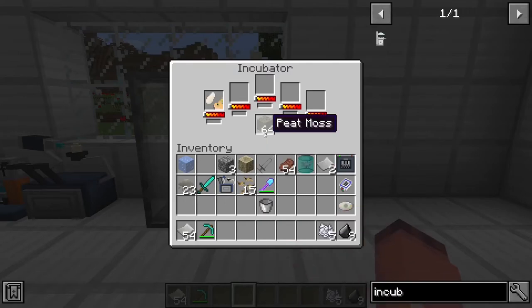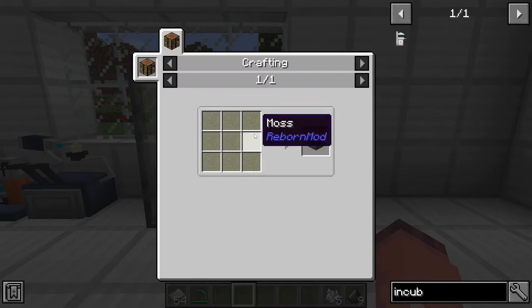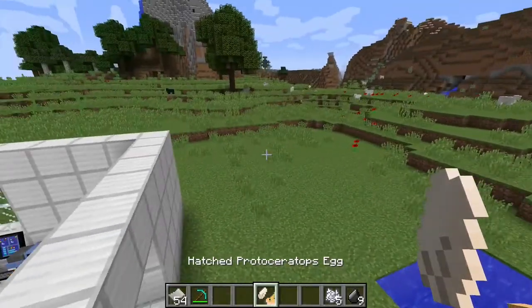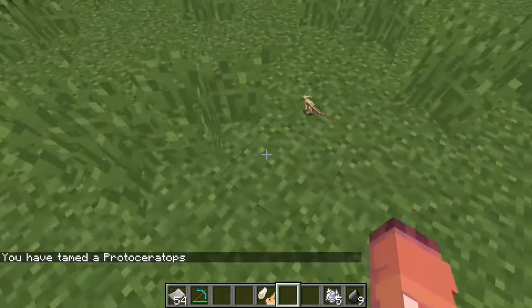You can then put the egg in here, and it will need peat moss to begin to incubate. Peat moss is crafted with 9 moss, which can be found in any type of biome, and you can also grow it on peat, which is found in swamps. Once that is finished, you will get a hatched egg of the dinosaur you are trying to create, and then you can move it over and use it as a spawn egg. And there's our baby dinosaur!